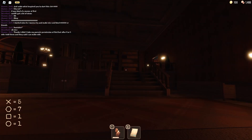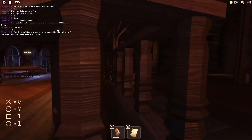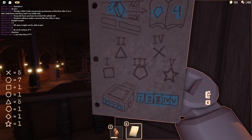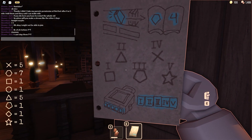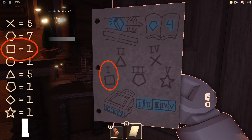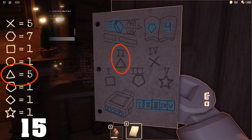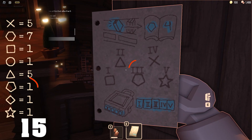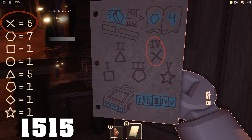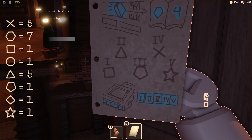Now make your way to the locked door which is found at the upstairs area of the map. Use the symbols in the bottom left to create the code. So since number 1 is square the first digit will be 1. Since triangle is next the second number will be 5. After triangle it's pentagon so another 1, then cross which is 5, and finally star which is 1. Just so you know, the code is randomized so no cheating.